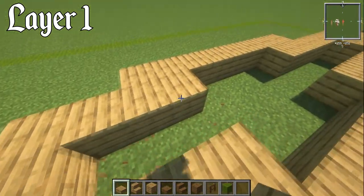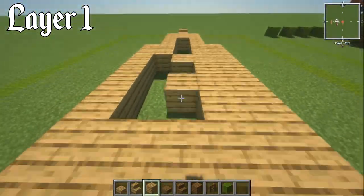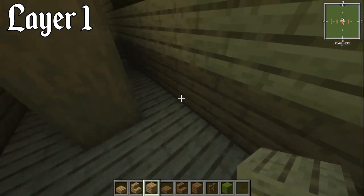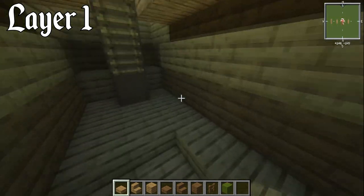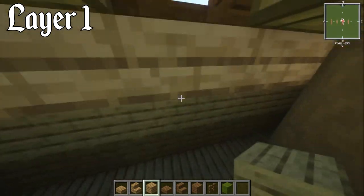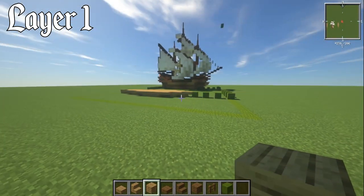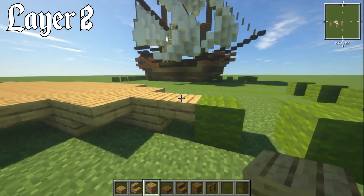You'll notice a nice big gap in the middle — you can technically fill this with slabs, but I usually just go with blocks. It gives you a nice flat area, and when you get around to building the interior, you almost end up switching to blocks anyway. With slabs you can't really replace blocks easily and you don't gain enough space — but it's totally up to you.